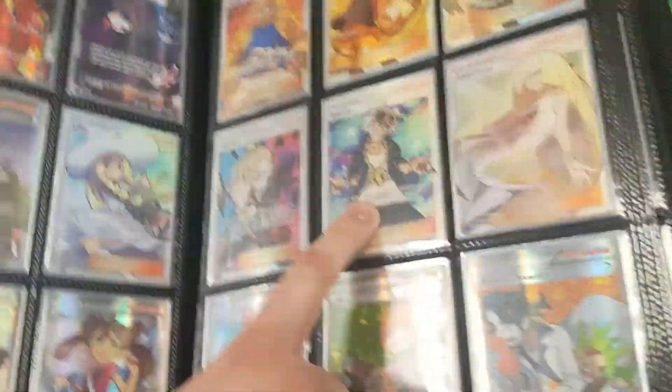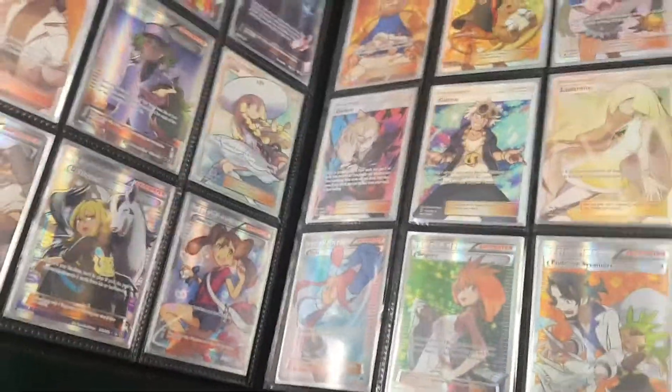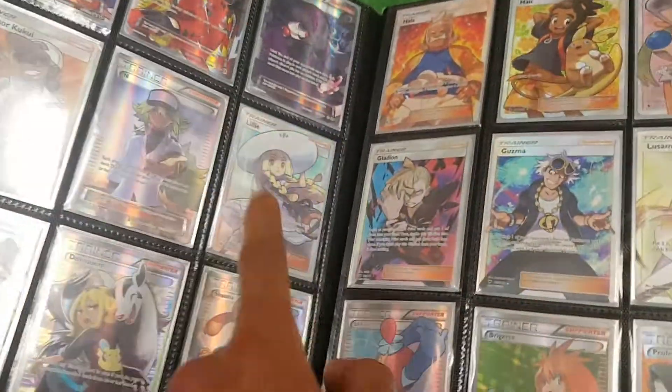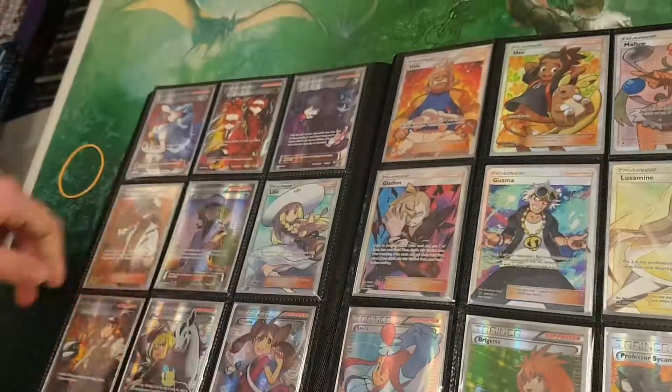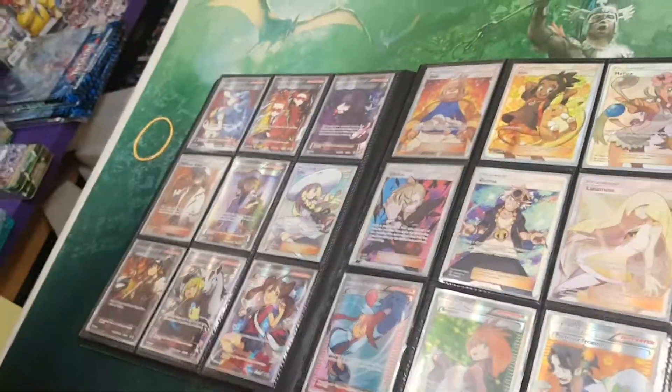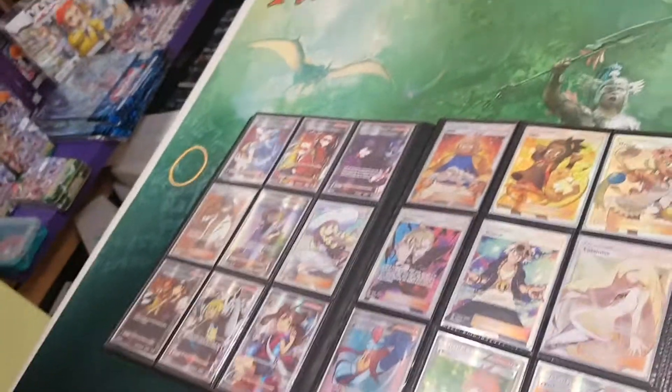She pulled that gorgeous Goozma. Out of these ones, I've pulled Howl, Gladion, Halla, and Lily. I think the best one I did was the Full Art Giovanni. I didn't trade that one in here — I traded that with Freddy Pokemon.